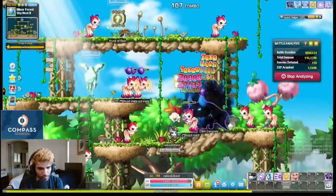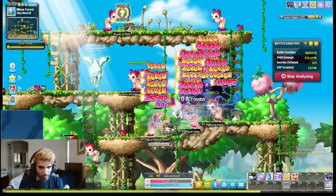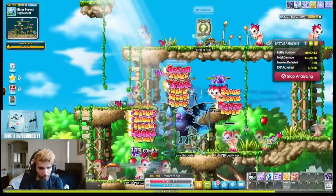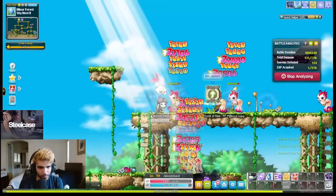From levels 95 to 110, you're going to be looking for any Starforce map you can get in Leafray. The best map is Bloodharps in Skynest 2 or 3 if you're able to get one of them. The rest of the Starforce maps inside of Leafray are all comparable on EXP, so just go to whichever one you can find with high burning, especially if Skynest does not have burning.